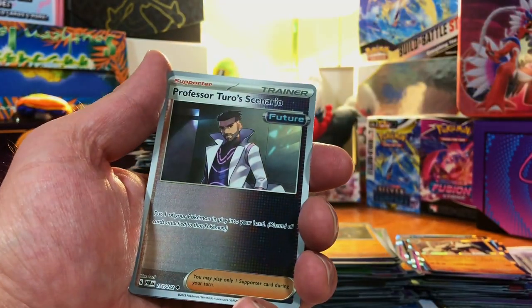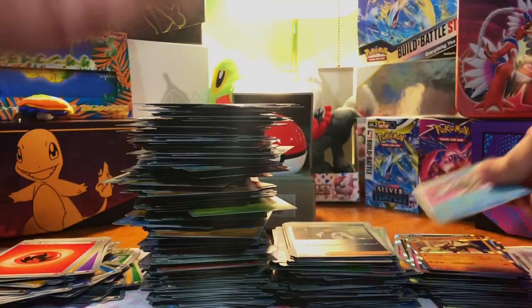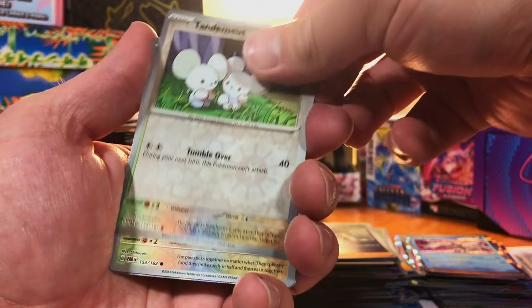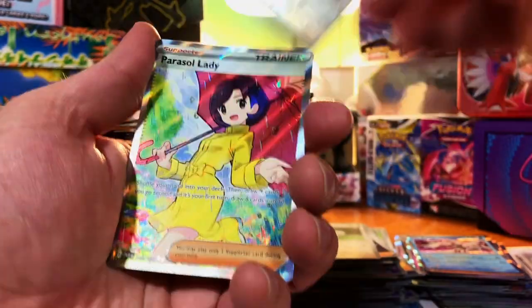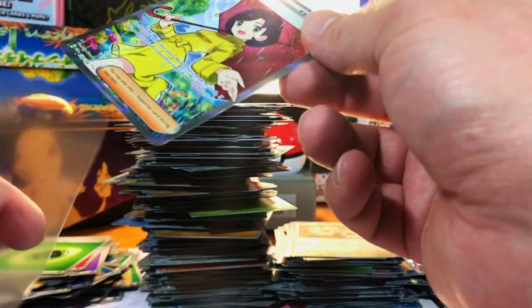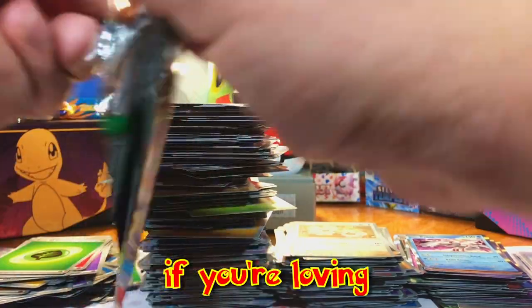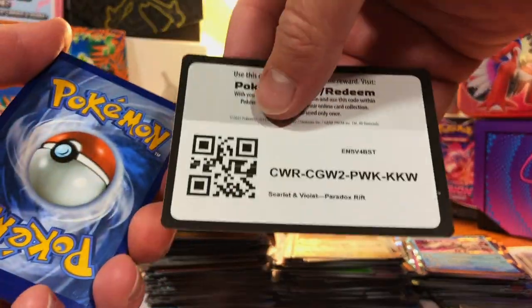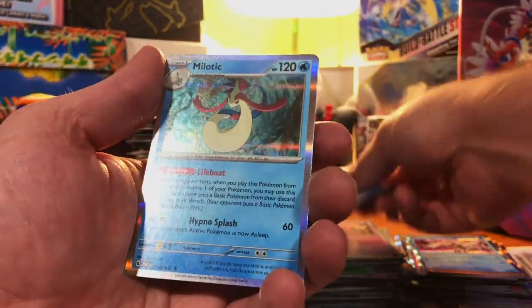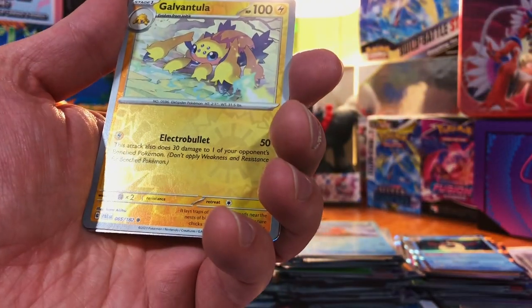We got Iron Moth, Professor Turo's Scenario, and a Palkia. Tandemaus and Tandemaus. Got the Full Art Parasol Lady. Give this video a like if you're loving Paradox Rift — so far I am digging it. Tinkituff, Octillery, and Milotic. We got Morpeko, Galvantula, and Kingdra.